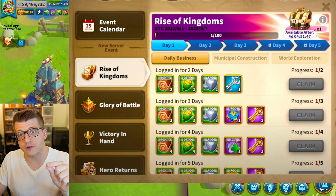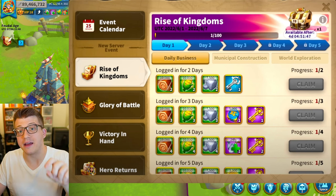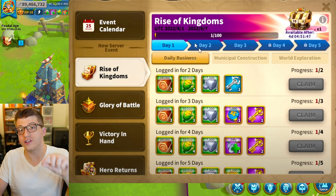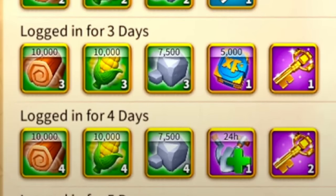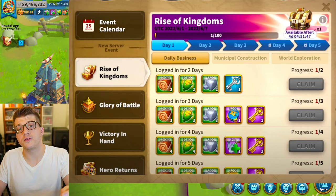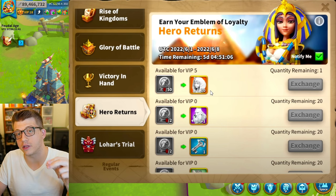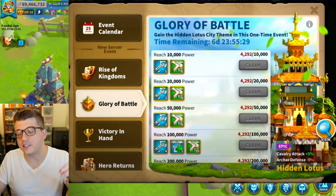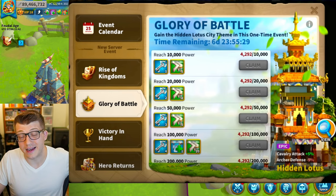The second reason to start in a brand new server is the Rise of Kingdoms event, which only comes around one time at the start of a brand new server. You can get a ton of great rewards absolutely free, including resources, keys for getting rare commanders, a chance at legendary commander Cleopatra which is great for gathering, and the Glory of Battle events. The hidden lotus city skin isn't really that good, so don't worry too much if you don't get it.